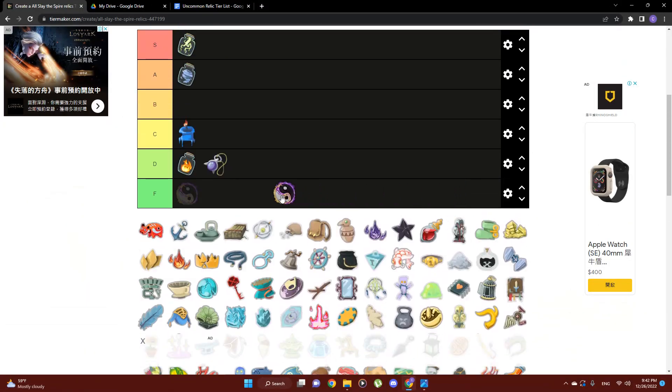Next up is Duality, and that's going straight to F. Maybe it's just me — I like to try and force the Watcher infinites too much — but in general Watcher just doesn't really want to be blocking. You're not going to be blocking very often unless you absolutely need to. Most of the time if I do have this on Watcher I'm kind of ignoring it and just doing what I've already been doing anyway. It doesn't really seem like it adds a lot of value because she really doesn't want to be blocking unless absolutely necessary.